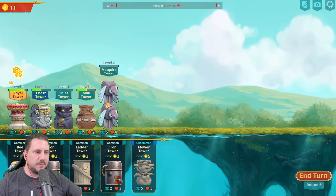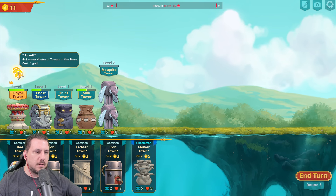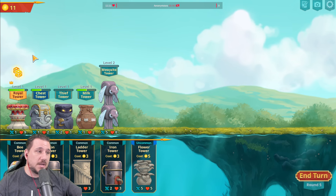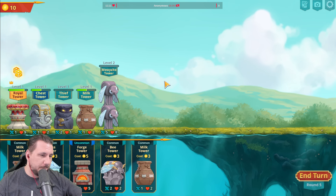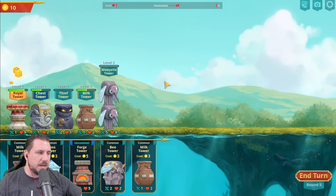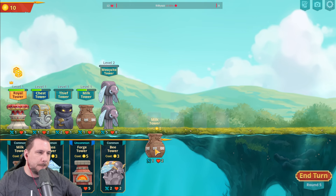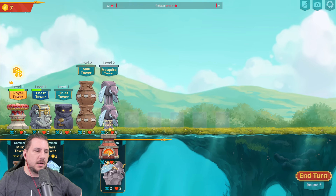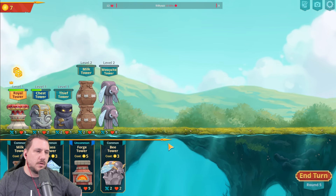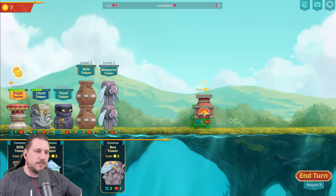I kind of want to build a Swamp Build, so I'm looking for a Frog. Which is ironic, because I had the Witch Tower at the beginning, and the Witch Tower actually works out really well. Bear grows every turn though, so worth it — but it only grows by one, if you think about that. I think I take the Forge... no, I don't take the Forge here. Why would I take the Forge?